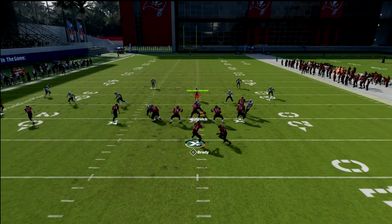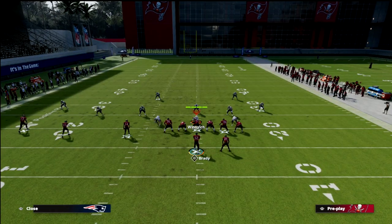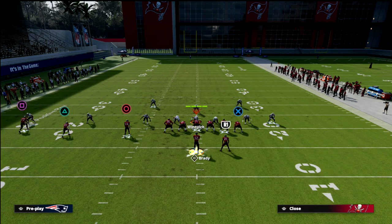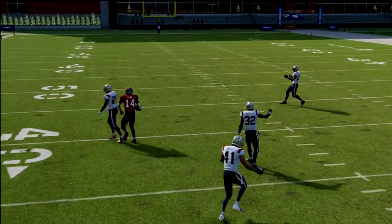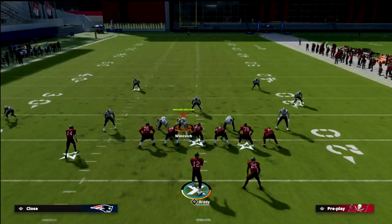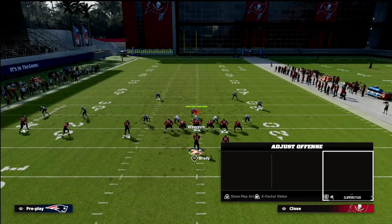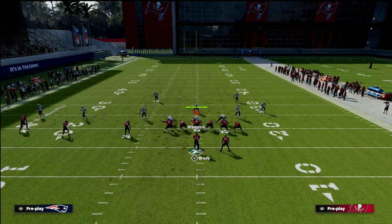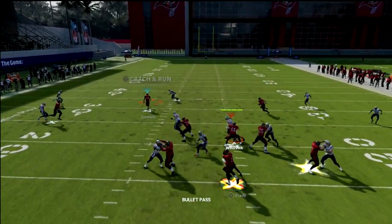Against a blitz, the streak is so open so fast — just pass lead it to the left. It's really hard to blitz against this because of how quickly the streak opens up. Just snap and pass it left and you can cut that off. This is a great blitz beater.